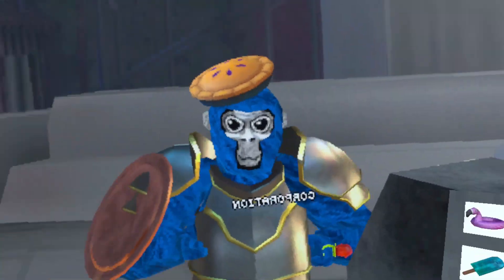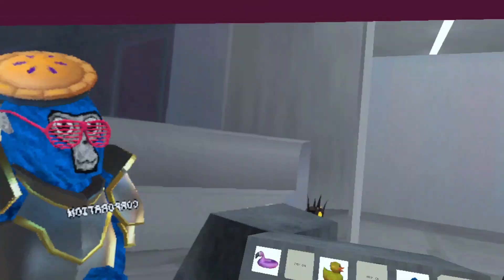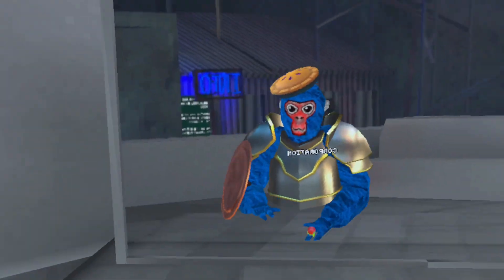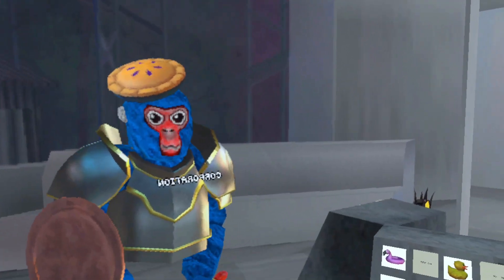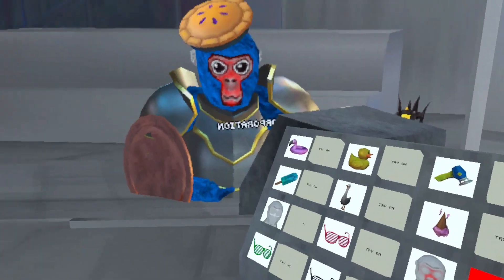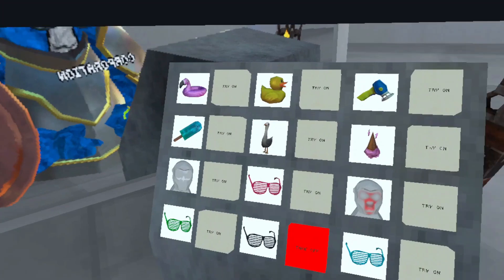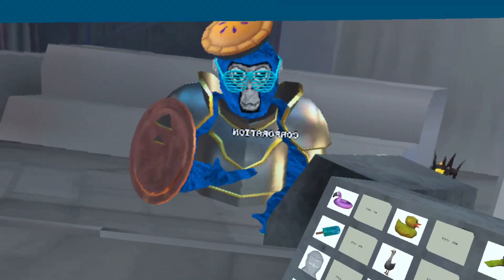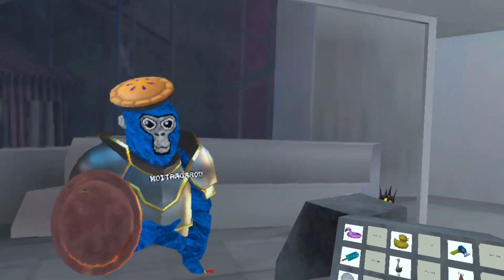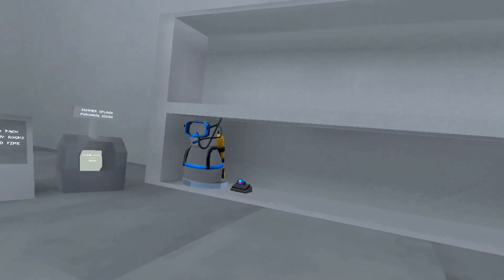Next we got this face paint — it's an old one. Pretty cool. Next we got pink glasses — cool for the summer. Next we got this cosmetic, I probably have to buy this, it's probably one of the coolest cosmetics I've ever seen. Then we got green glasses, black glasses, and blue glasses — well, it's cyan but they called it blue.